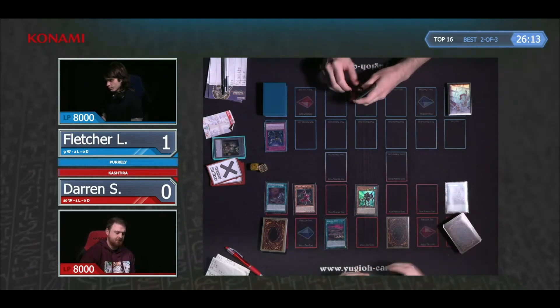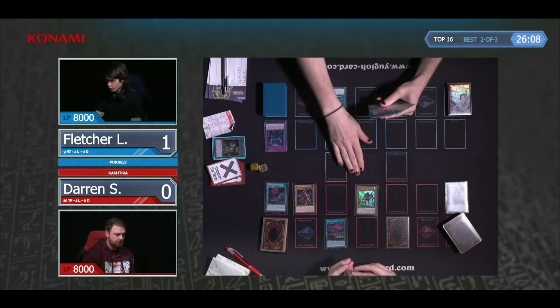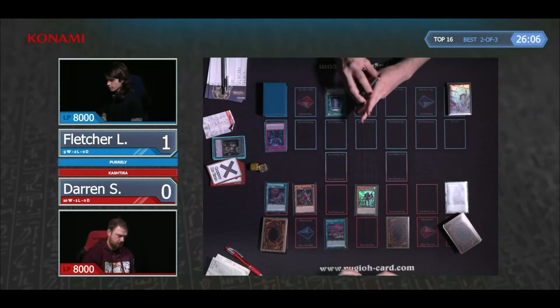It doesn't look like Darren's going to do that — he'd rather have the Unicorn and Fenrir. But you could, for example, banish a Zeus from your opponent's extra deck and then have Unicorn ready to banish another card from your opponent's extra deck when they use a monster effect.